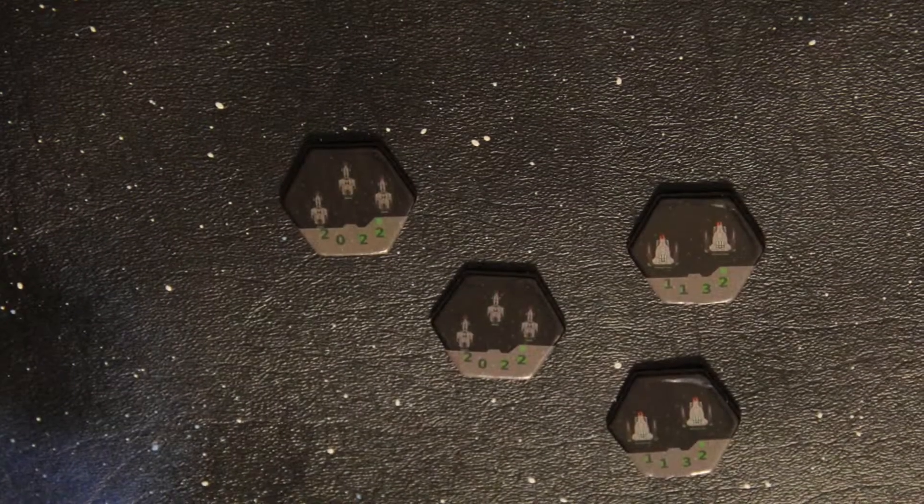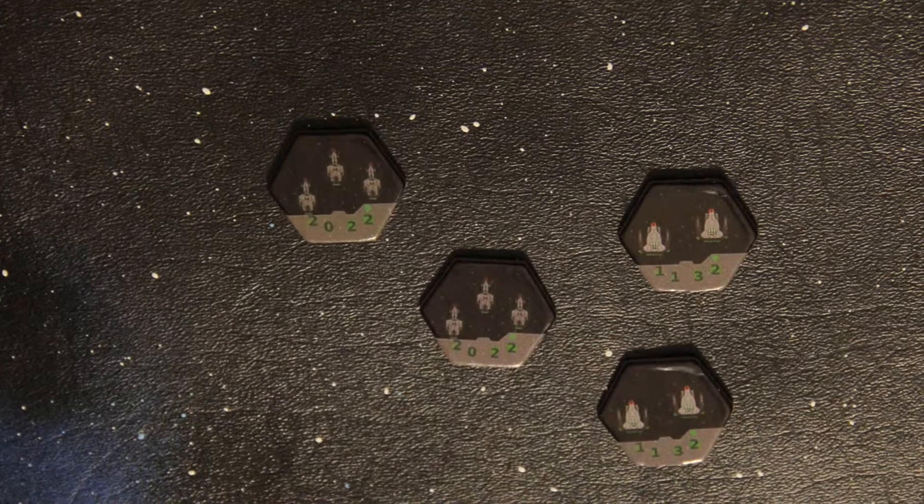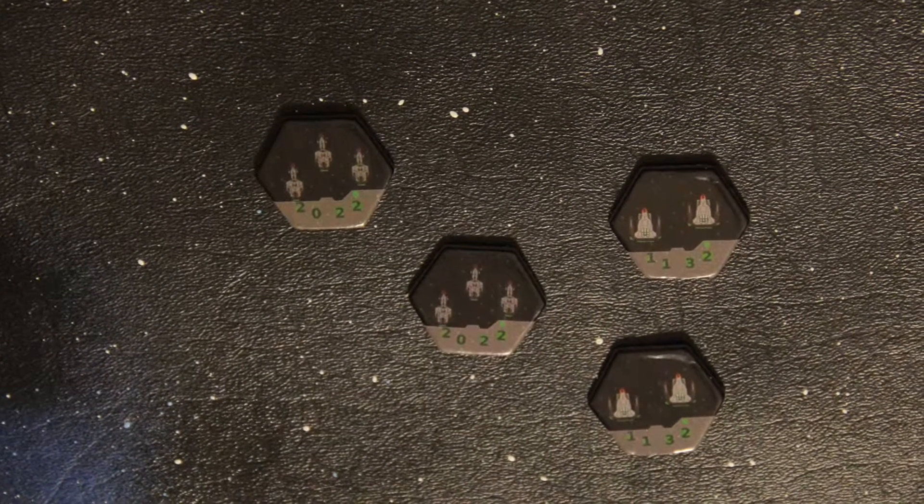First up are Green Class ships, which are the frontline, fast attack warships. As with Legends of Kaladagia, the Surikari deploy their frigate prime configuration and gunboat in this category.